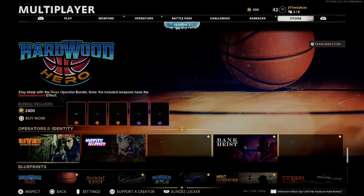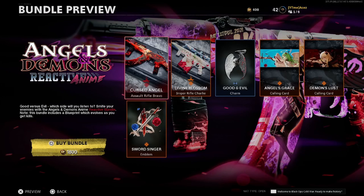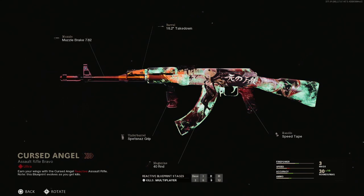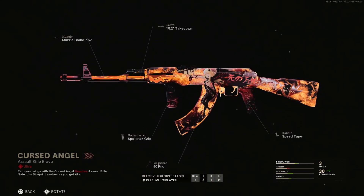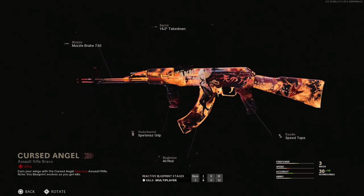We have the Angels and Demons reactive anime camo — this one's gonna be sick. It's for the AK-47, and I think it's going to be one of the top contenders for best reactive camo in the game — probably top three just from the preview. This one's going to cost you 1800 CP, which is honestly pretty good for a reactive. Let's hop into it — wow, this thing is amazing. This is the best reactive camo in the game, besides maybe the Krig dragon blueprint, but honestly I think this one's better.